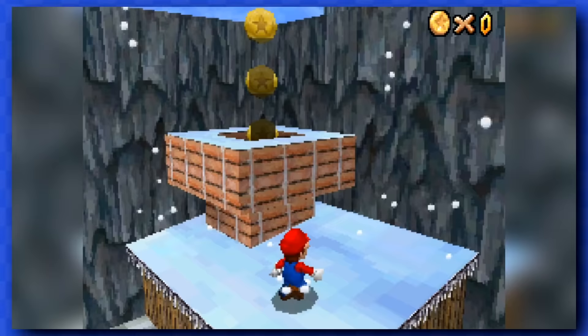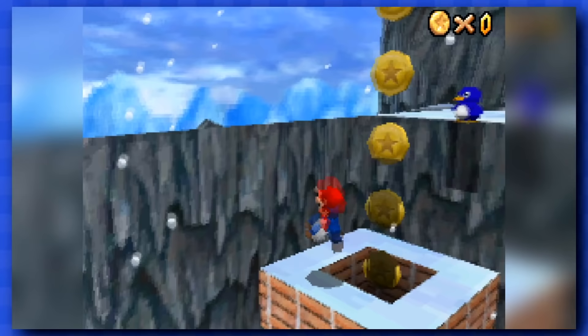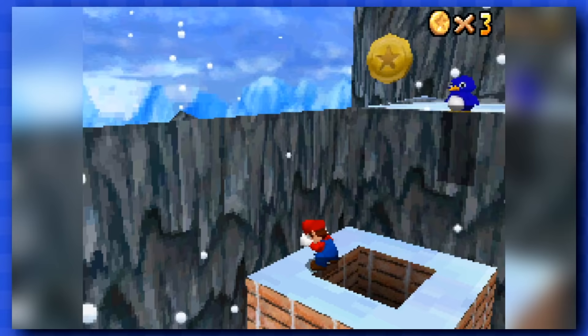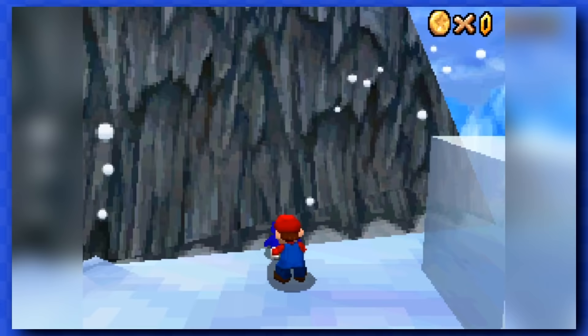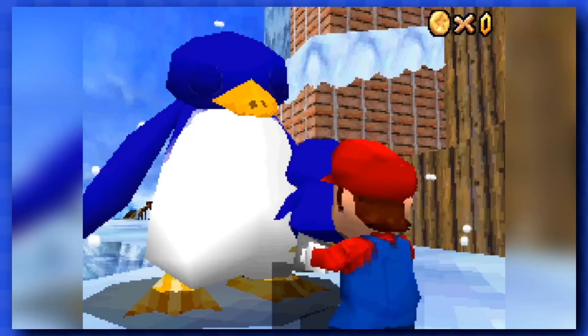Cool Mountain is next, and usually you want to enter this chimney to get your first star, but as you can see, the entrance is surrounded by coins, and there's not much we can do to dodge them, meaning we won't be able to do the penguin race either. At least we can bring back the baby penguin to his mom to get a star.